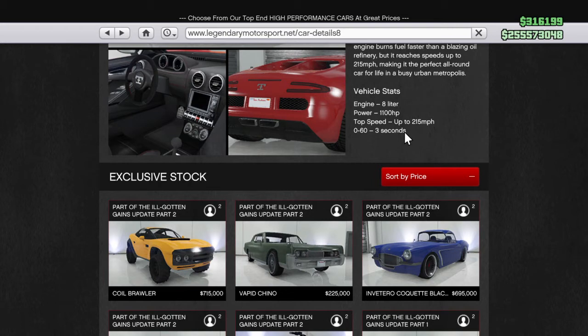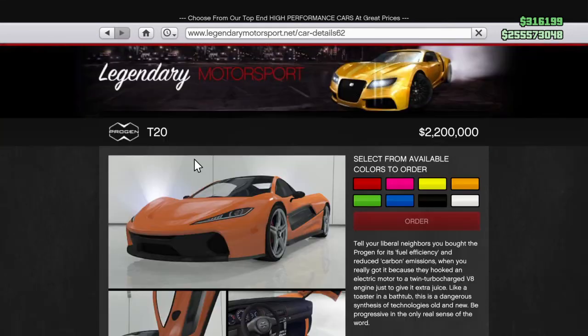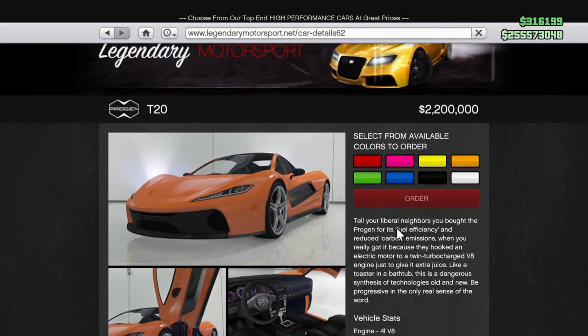And also, the top speed of the Adder used to be 250, but now it's 2.15 — they downed the speed of it. But they also downed the speed of the T20 a little bit. But still, the T20 is faster now.